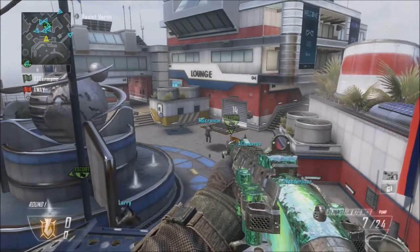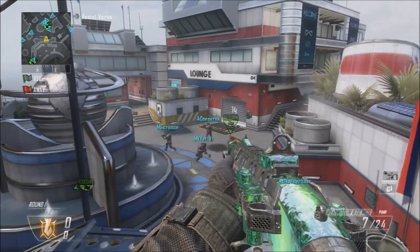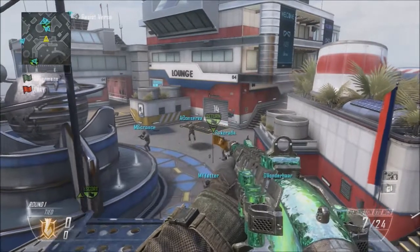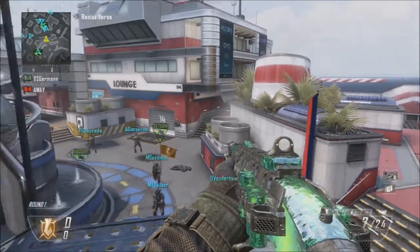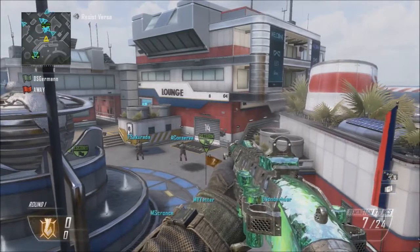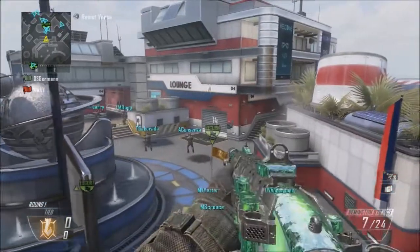All right, what's up guys, Versus here coming at you with my second trick shot tutorial. Today we're gonna be looking at the bolt stall slash pump stall — kind of the same thing. But as you saw by the shot at the start of the video, it looks like you pretty much just pump the gun. It depends what gun you're using; you can do it with snipers or shotguns that are pump or bolt action, and it just looks like you do it kind of randomly. Now I'm going to show you how to do it.